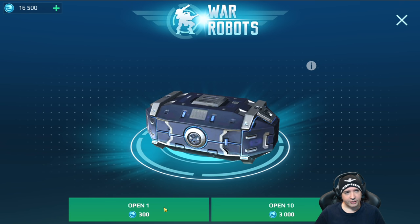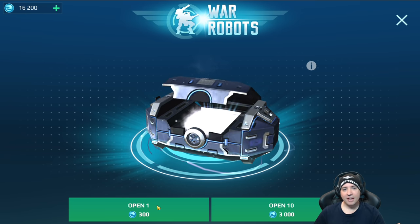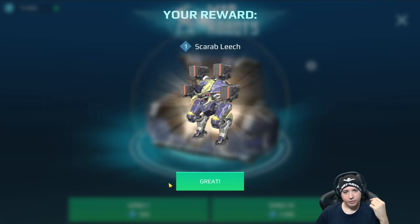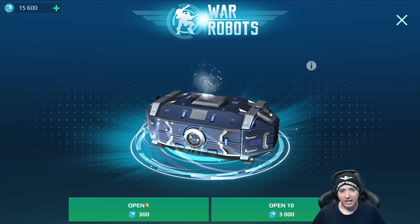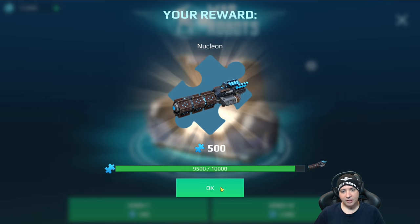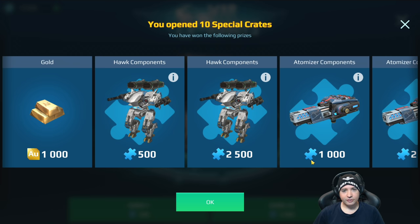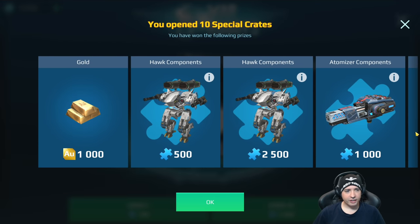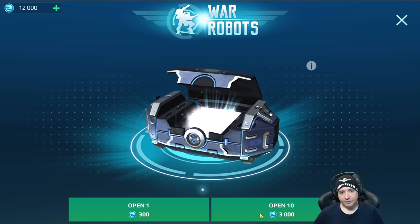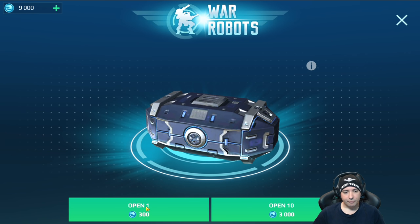So far I have gotten some hawk components but I haven't gotten a hawk. I got a futuristic walker here - not bad, it's like an entire weapon at once. But I'm really looking forward to that hawk. Another leech - come on, throw those leeches at me. Nucleon. So far we don't have the best of luck right here. Let's do a tenner, let's open ten at once. 3,000, and we get hawk components twice, we get gold, more hawk components, but we haven't gotten a hawk. Another 3,000 right here - ten boxes opened at once. Nucleon, Nucleon, Leech, but no hawk.